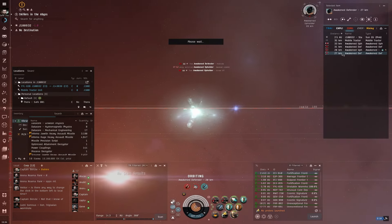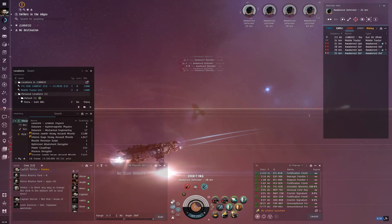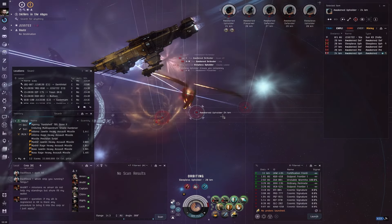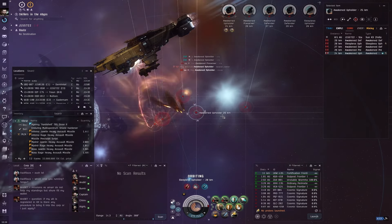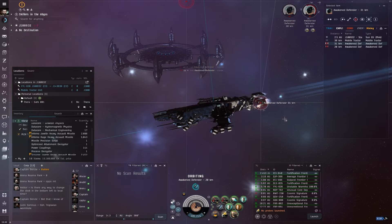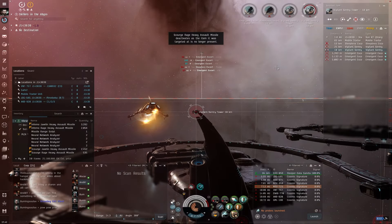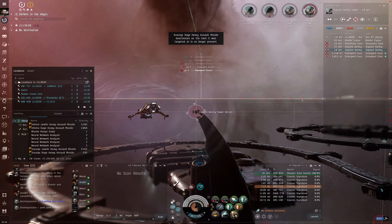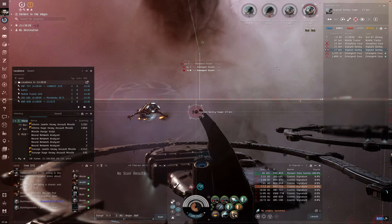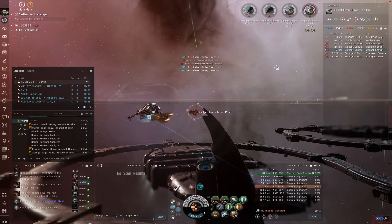The Tech 3 Strategic Cruisers are, in my opinion, some of the coolest ships in EVE Online. Whereas most vessels have a fixed slot layout and set skill bonuses that dictate what that hull should do, the Tech 3 Strategic Cruisers are different. They have four subsystems, each with three different options, allowing you to choose skill bonuses and slot layout — customizing the ship to precisely what you want to do with it.